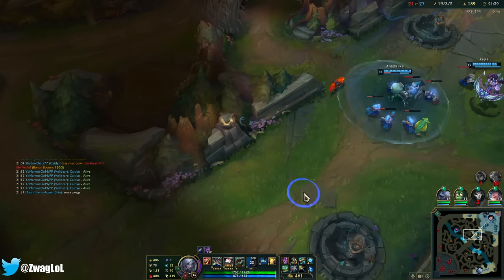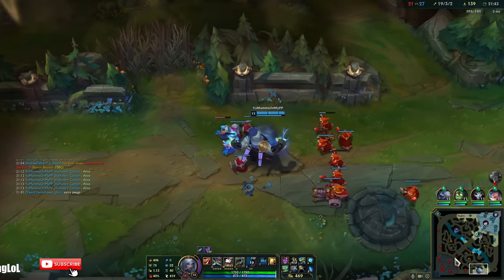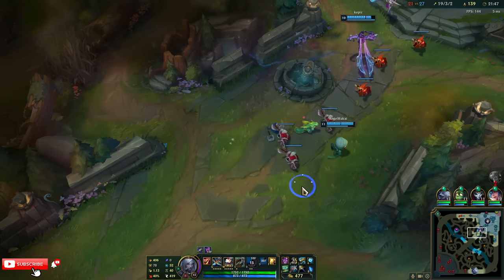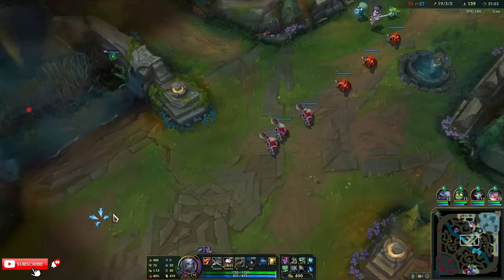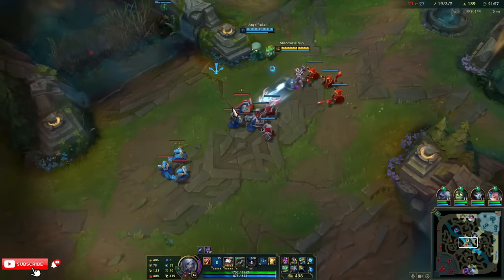We've got this. We need to not lose the inhib though. I need to get a pick — they're catching up in levels. Sett's actually higher level than me; Sett is more XP than me.